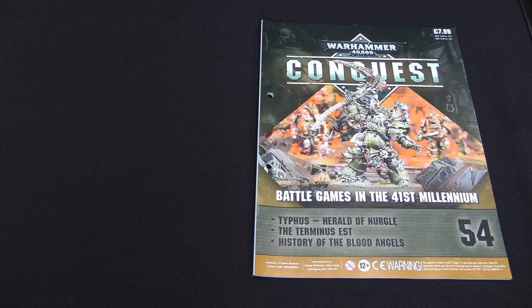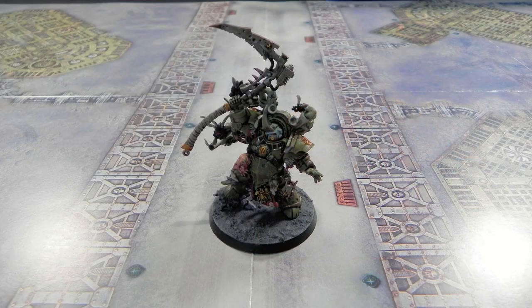Hello, I'm Will. I'm here with Mike. We're the Tabletop Donkeys. Today we're bringing you issue 54 of Warhammer 40,000 Conquest, which comes with a model of Typhus, the Herald of Nurgle — our first named character.